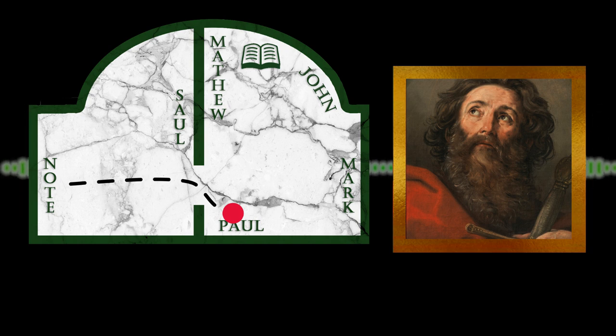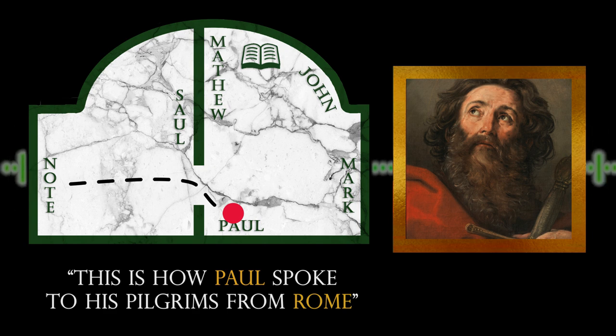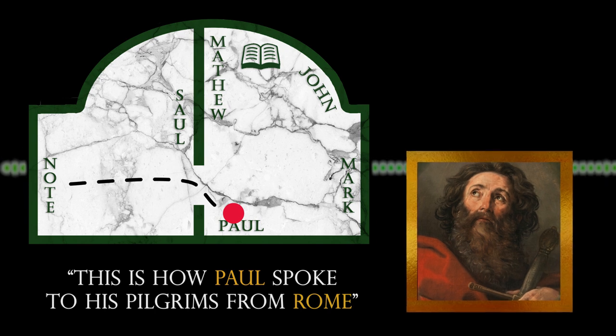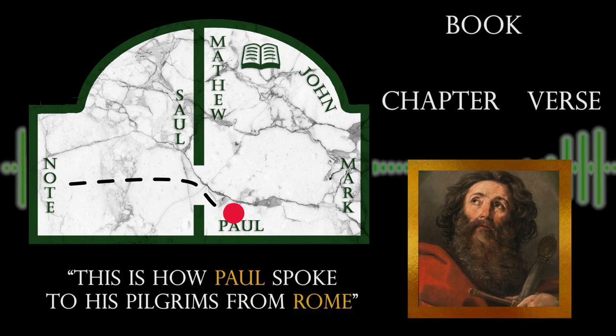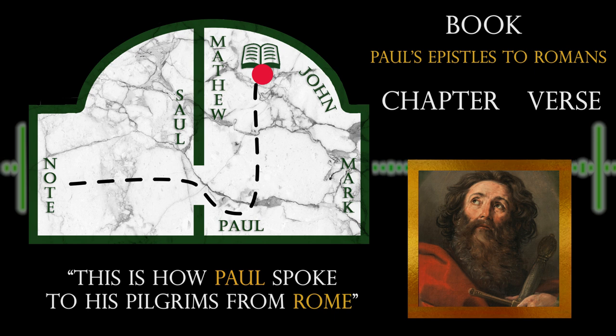Upon examining the painting, we find an inscription in the frame: "This is how Paul spoke to his pilgrims from Rome." We also find the number 11 underlined twice. We know it is St. Paul speaking to pilgrims from Rome, so that takes us to the epistles of St. Paul — specifically his epistles to the Romans. To find the chapter and verse, we look to the 11, and because it was underlined twice, we use it two times: chapter 11, verse 11.